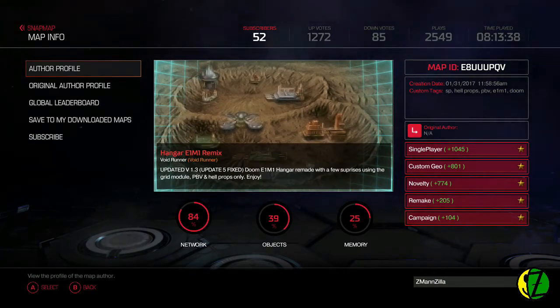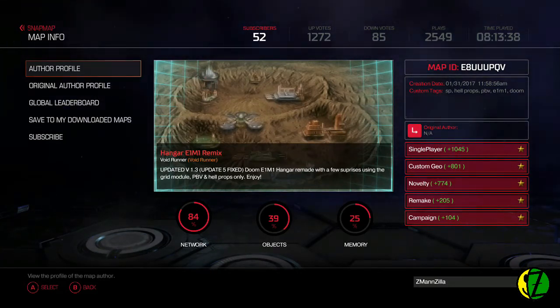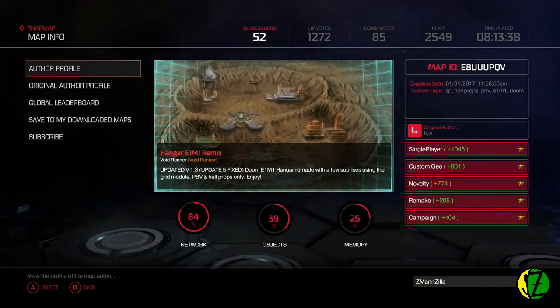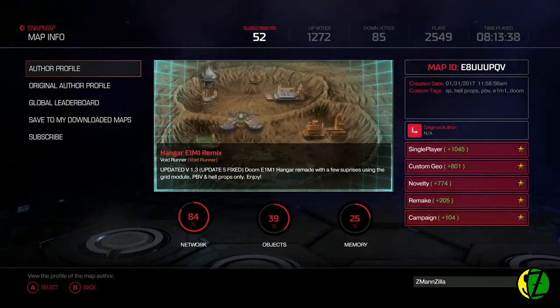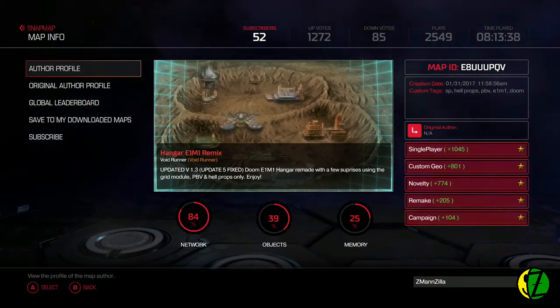A lot of folks who do remakes are always trying to accurately recreate the layout of the original map, but they fail to take into account that the way mobs move and act in the new Doom is way different from how they did back then. So design decisions that were made in the 90s on the original Doom maps aren't necessarily going to play the same way when you're using modern mobs - it's not going to have the same experience.